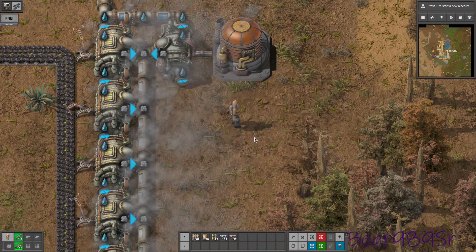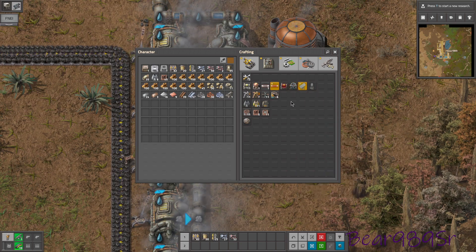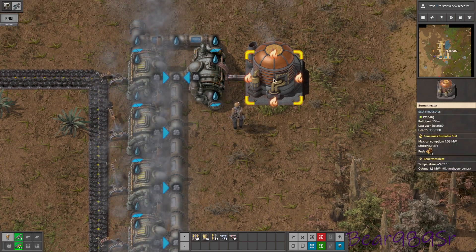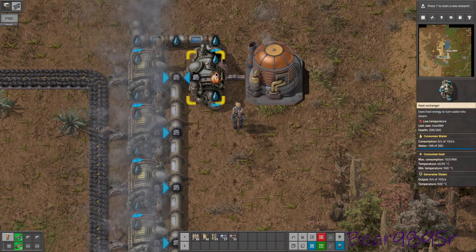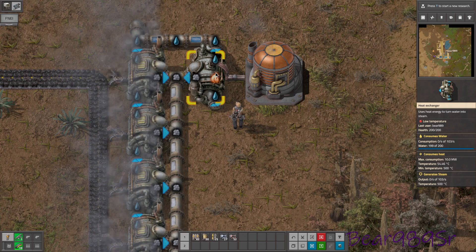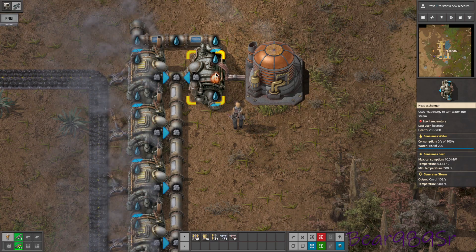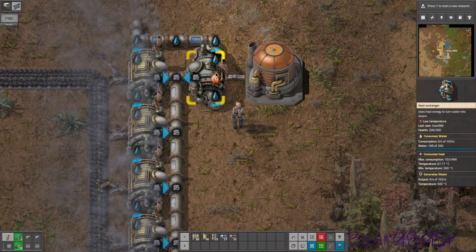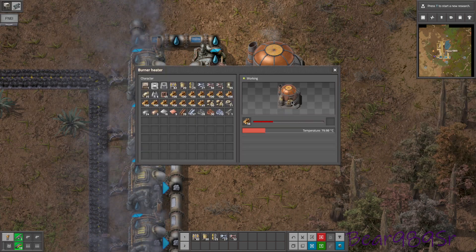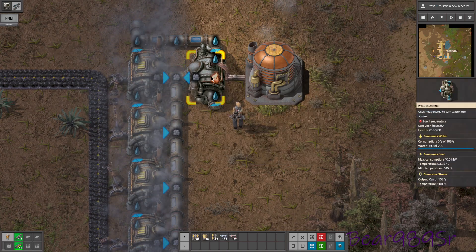Let's see what it does for heat. I also want to make one of these turbines. I want to see this thing make us some actual steam. Right now it still says low temperature - output zero per second of 103. It does say temperature 500 is the minimum temperature and we're at seven.